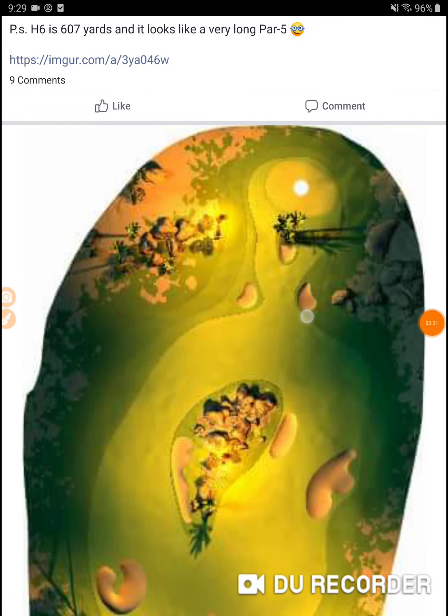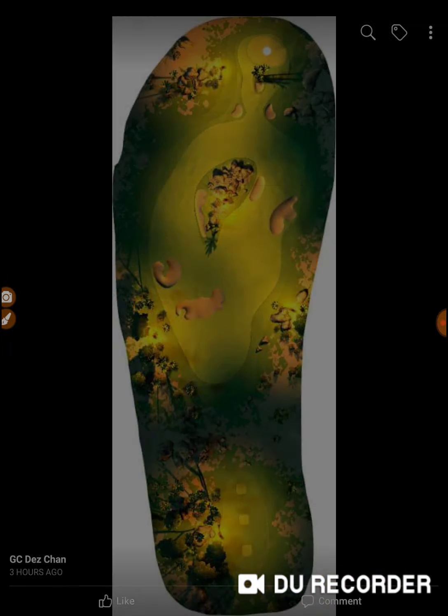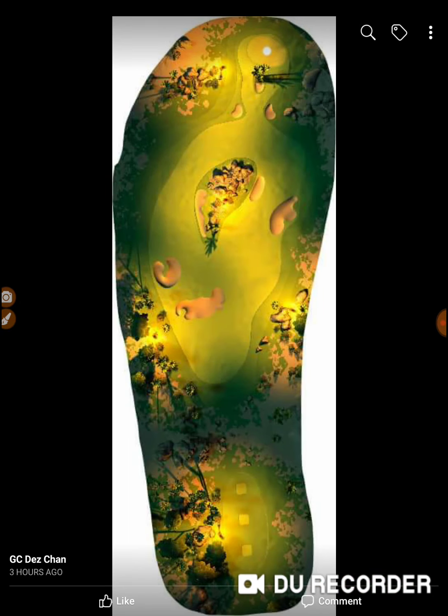We have some higher resolution photos of the new holes coming up — these are the dreaded dune holes, put up by Golf Clash. This looks like it's going to be a par four, and you've got the cup up here. From the way the topography looks...